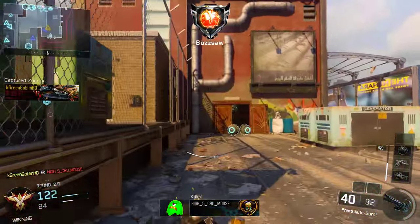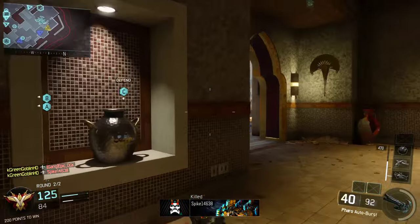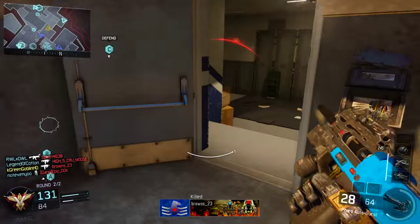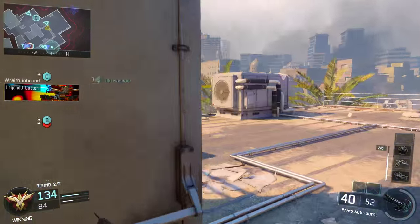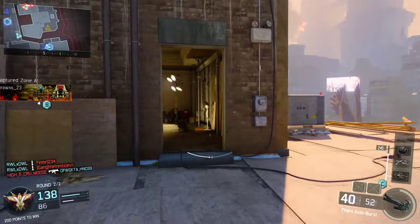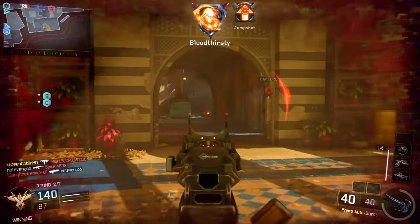Let me talk about a class setup I like to run with this gun. I run the Pharaoh with the ELO sight, which you unlock at level 16 with the gun. If you don't have the ELO sight yet, run the red dot. Stick with this gun until you get a red dot, fast mags, and extended mags setup. With extended mags you get 56 bullets in every clip, plus fast mags for the quick reload. That gives you 14 bursts and you can hold down the trigger — it almost always one- to two-burst people.